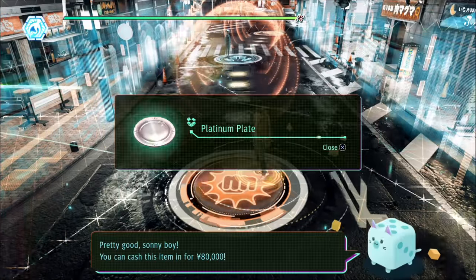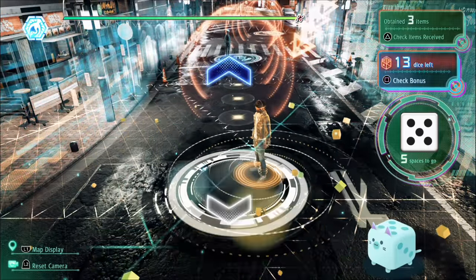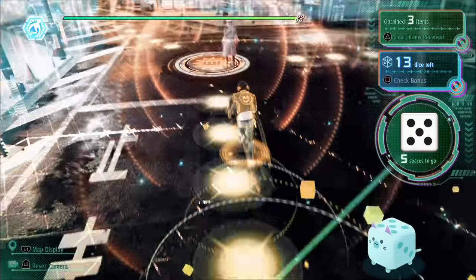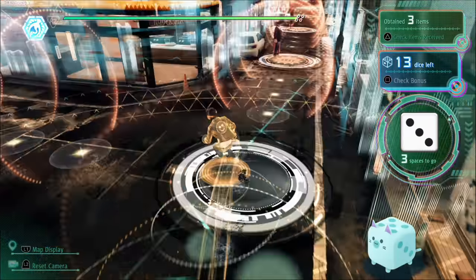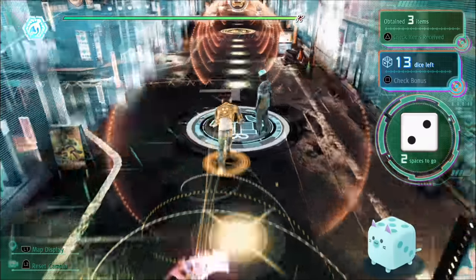The ability that you really want for this minigame is to be able to slow down the dice. That way you can see which value of the die is going to show up when you push the button, as evidenced here — I wanted to get a five, and I got a five. Now, if you roll a five, then a six, then a two, Kuro-Nyan will show up and you can go to the bonus game for free.